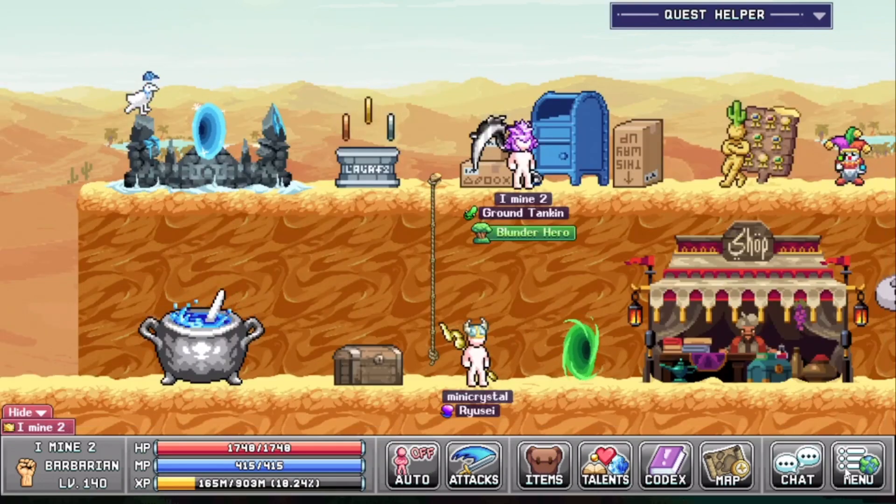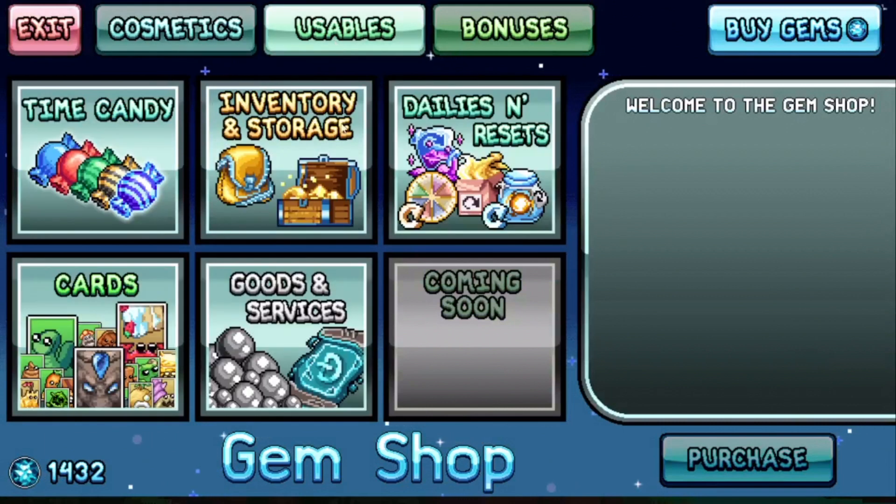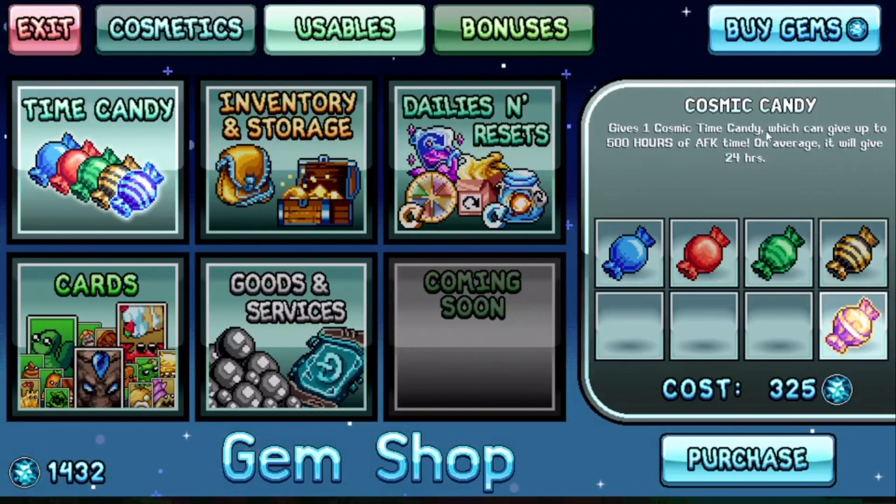In the gem store he also added a new candy that you can actually buy. It's the Cosmic Candy, which gives one cosmic candy time candy that can give you up to 500 hours of AFK time. On average it will give 24 hours and it costs 325 gems. I will not buy it for now, but getting 500 hours AFK is pretty neat.